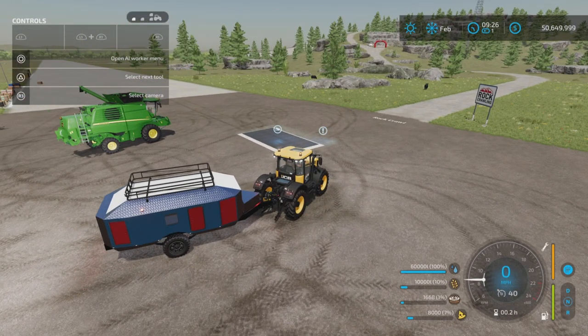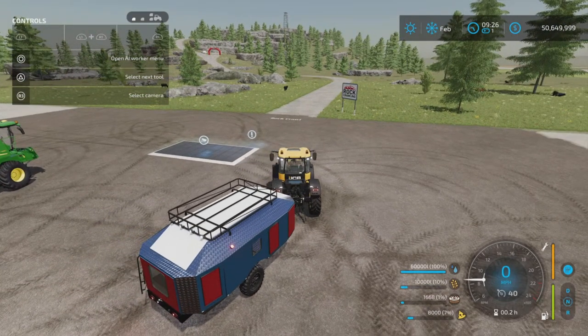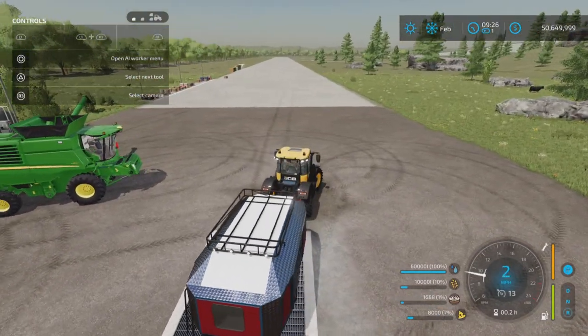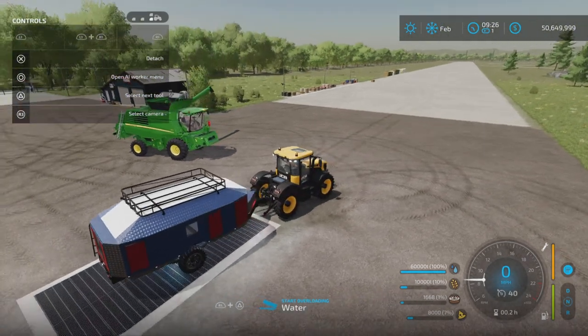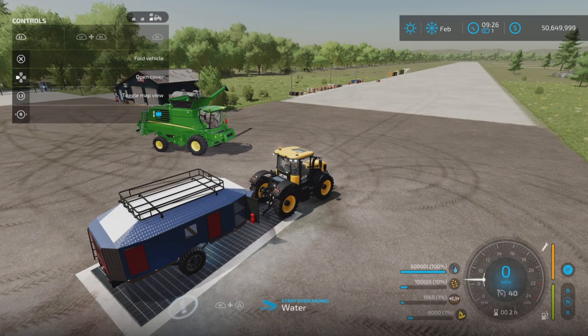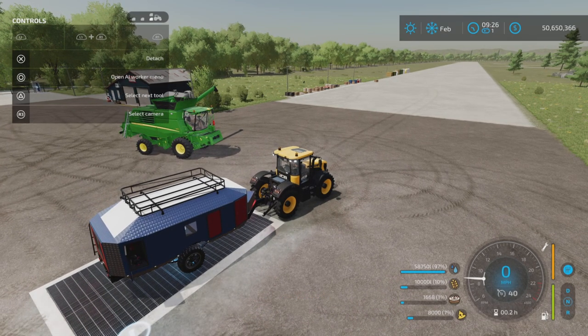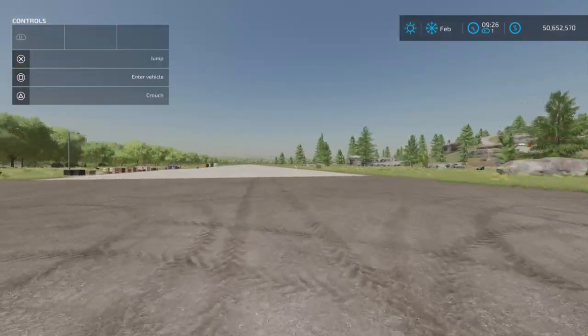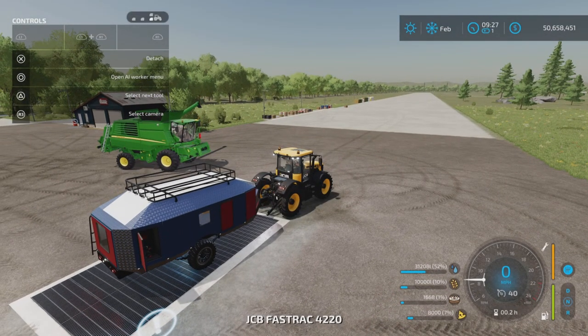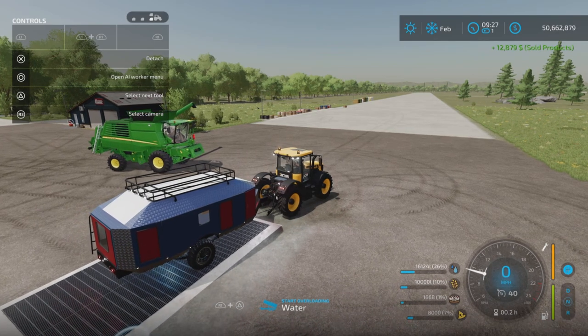We're currently highlighted on the grain tank. To close it, press L1 and X — they're all closed. If we highlight the water tank — the lowest one — that one seems to always be open. We can empty that, and when you do, the back door opens too, like you're emptying out a septic tank, which is kind of cool. The unload speed is pretty nice for 60,000 liters — it's unloading quite quickly.